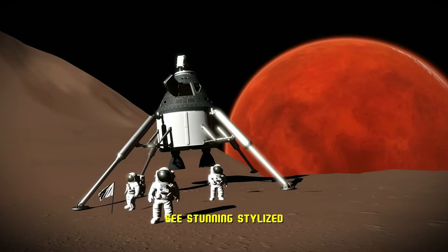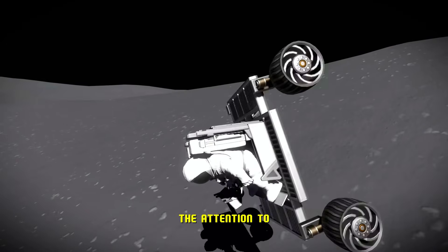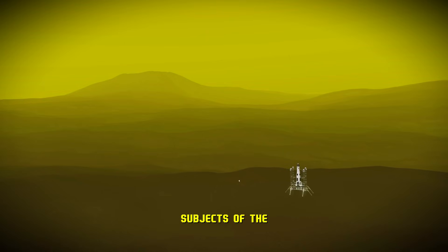Here you can see stunning stylized graphics of Mars, astronauts, and Jupiter in the background. The attention to detail with the planets' atmospheres is unmatched. You can even see variations true to life of the same planets, and this one right here is an example.